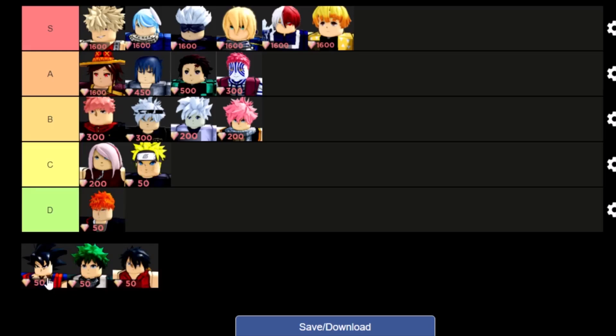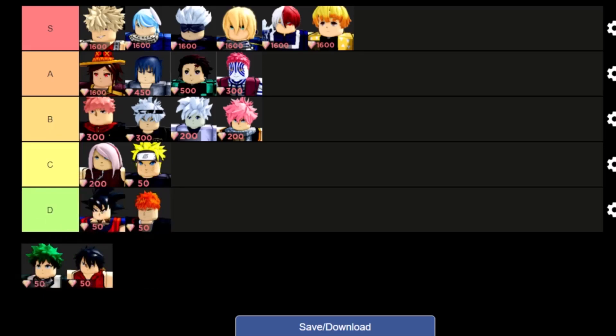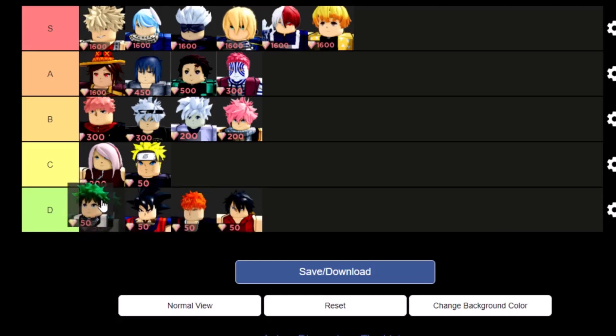Finally, we have Ichigo, who I'm going to put in D tier. I don't really like using Ichigo — same for Goku. Luffy is probably the worst character in the game, and Deku is probably going to be another D tier. So that is basically the updated tier list.